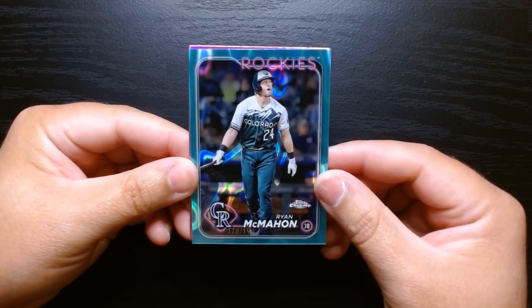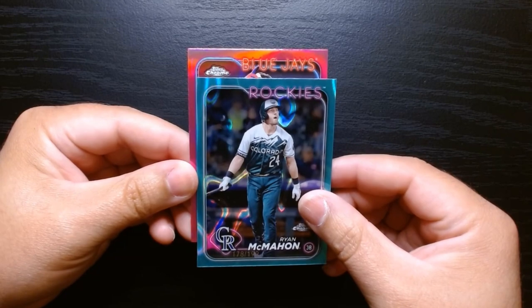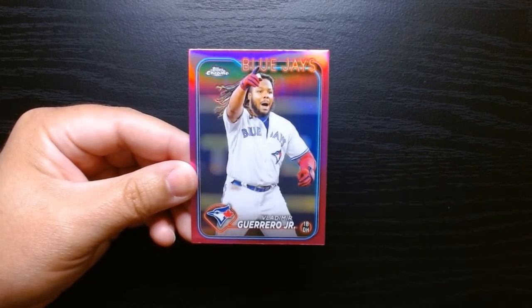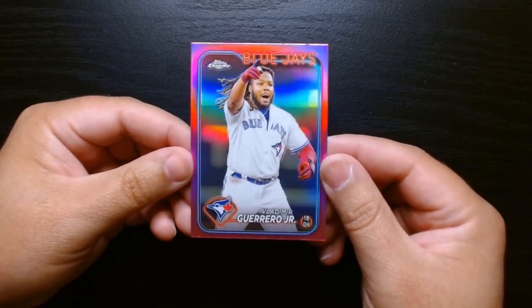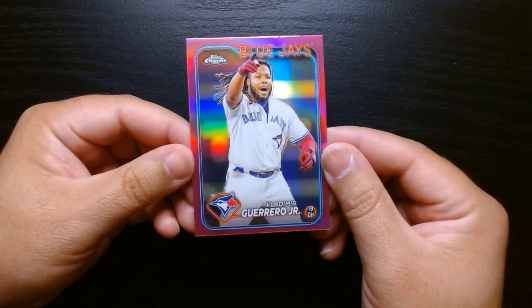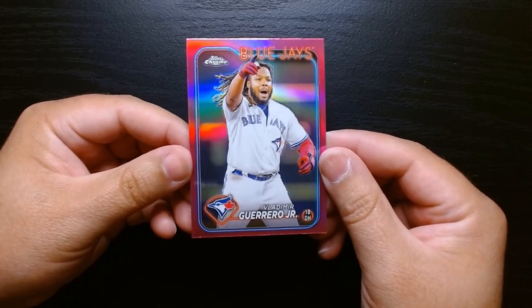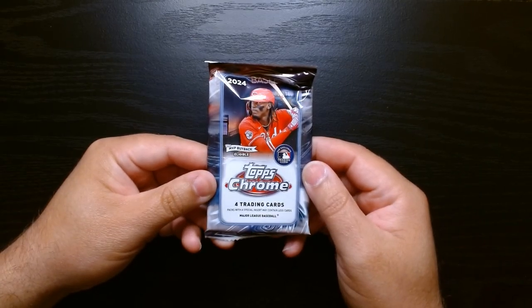Wish it was a bigger name — no disrespect to Ryan McMahon. And on the pink we got a Blue Jay — Vladimir Guerrero Jr. The Blue Jays are at least coming through. We got a pink of Vladdy and a sepia of Beau, so it's a Blue Jay type of blaster. Three more packs left, let's get it.